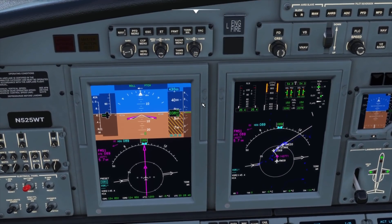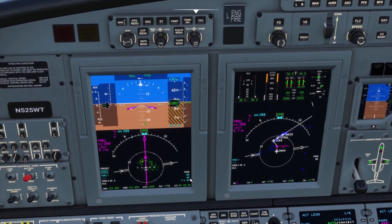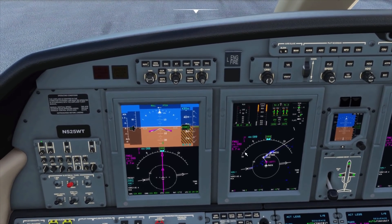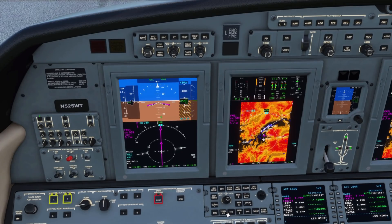If I cycle it to terrain, you can see we get the terrain highlighted in blue. I'll cycle to weather, then cycle it back. When they're both white it just means they're both deselected, and it's the exact same for the MFD.